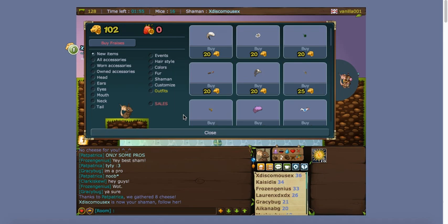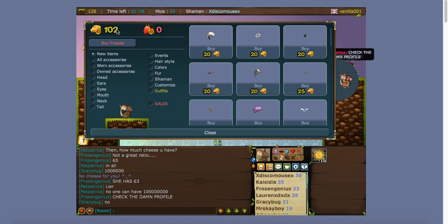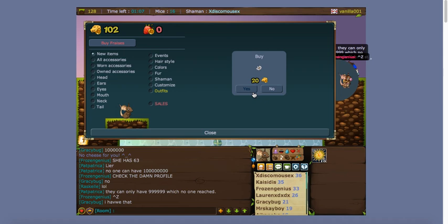To compare this to Animal Jam — it's basically like that store where you can buy items and put them on your mouse. Cheese is your main currency, like gems on Animal Jam. It's kind of hard to earn — you only get one for every cheese you get in the hole, so it takes a while. Be careful before you buy stuff and make sure it's really what you want. Let's just buy a little flower and show you how to put it on.